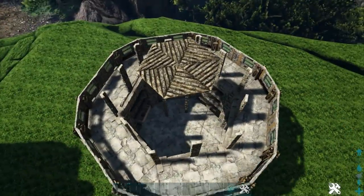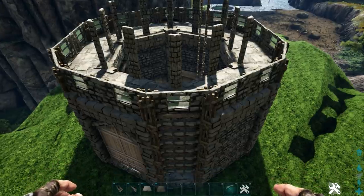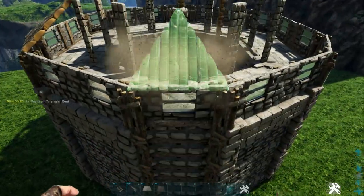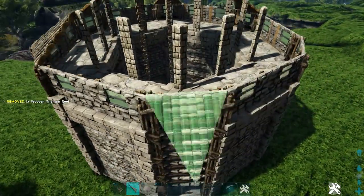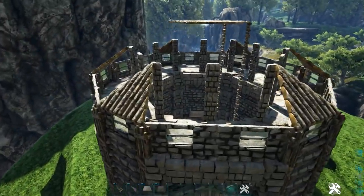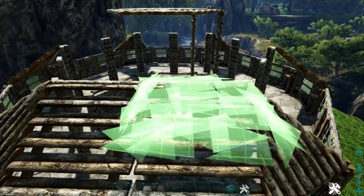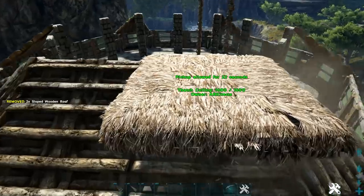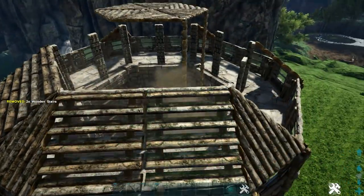Unfortunately there's no thatch version of these so we have to use wood. Now start building the first level of the roof starting at the corner — get out a wooden triangle roof, rotate through the snap point until you get the one pointing upward, and place it. Do this on all other corners as well. Then on one of the flat sides, place wooden stairs coming down from the stone double door frames — one on each. Add a thatch ceiling above the stair to allow a wooden sloped roof underneath the stair on both sides. Pick up the thatch and everything stays in place, giving us a cool shingled look. Go around and do the same technique on all flat sides.